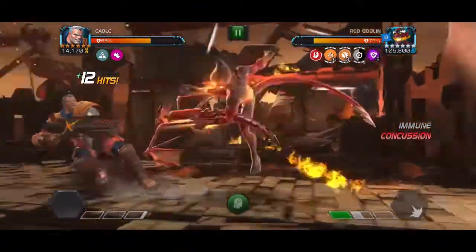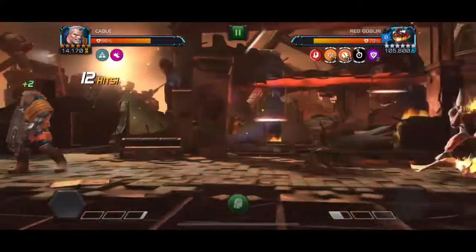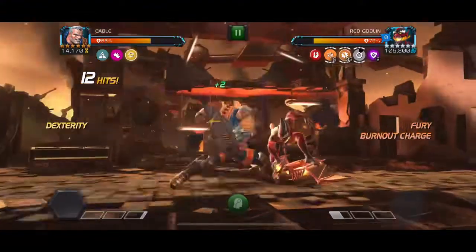Red Goblin can get energized buffs which allows you to more easily push him over one bar of power, which allows you to bait out his special ones and counter that very easily.